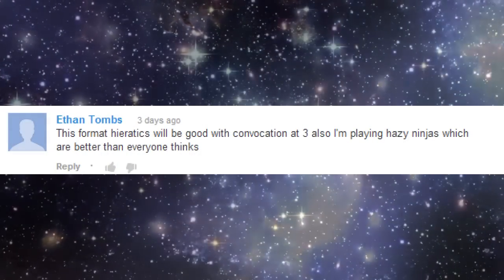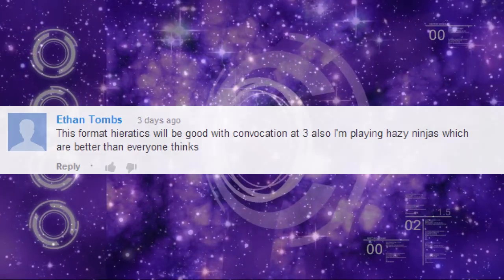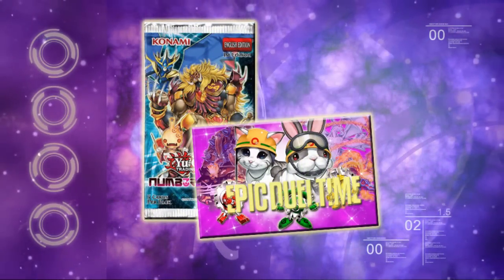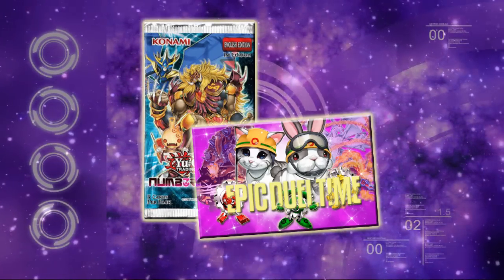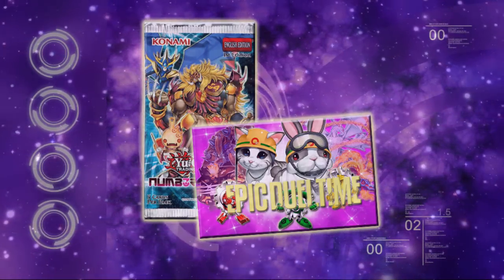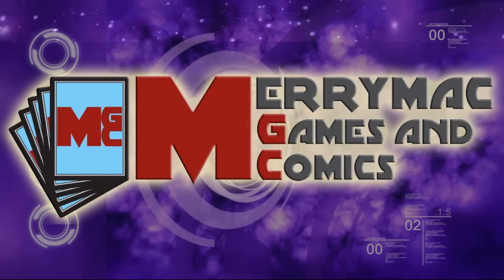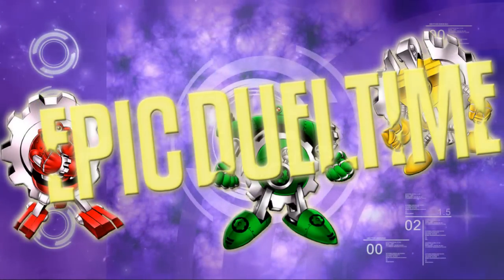The last video's pack giveaway winner was Ethan Toombs. If you want your chance to win a pack of Number Hunters and an Epic Dual Time Deck Box decal, there are three simple things you have to do: like this video, subscribe to the channel, and comment with an answer to our question of the week. With many of the Astral Pack 3 spoilers already shown, what were you looking forward to most and what are you most excited about? And if not released, what would you hope for in Astral Pack 4? As always, like, comment, subscribe and keep dueling!